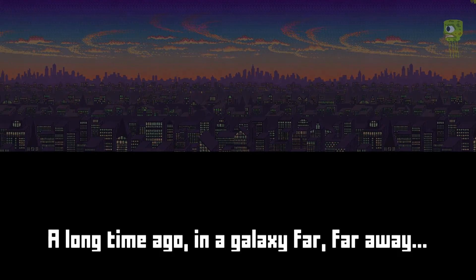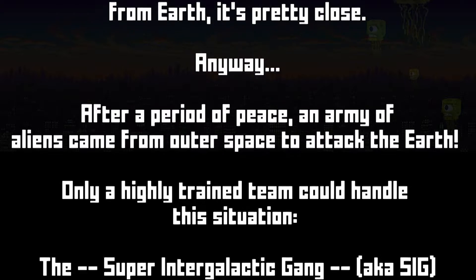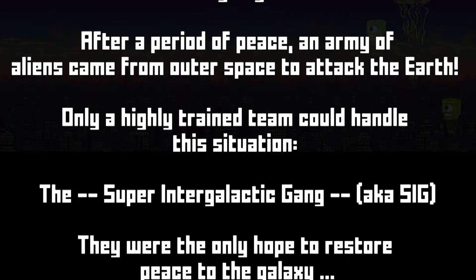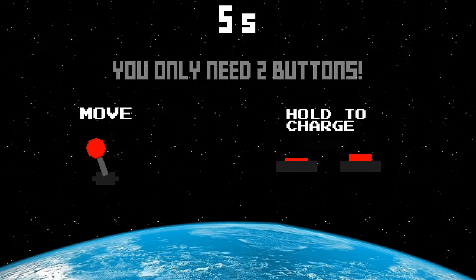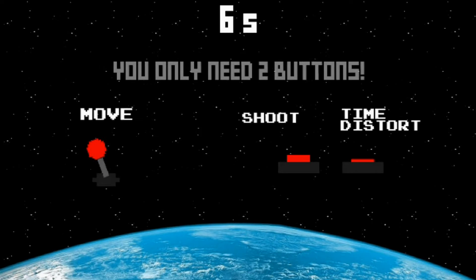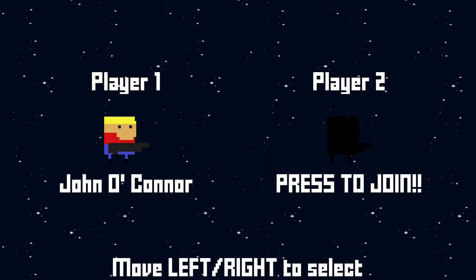We start off with a parody of the Star Wars opening crawl — nice touch. Only a highly trained team could handle this situation: the Super Intergalactic Gang, aka SIG. SIG? Kinda reminds me of JAG, but I hope the game's a lot better than that. You only need two buttons: use the joystick to move and the two buttons to shoot and slow down time. You can also hold down the shoot button to charge your attacks. On to character select.